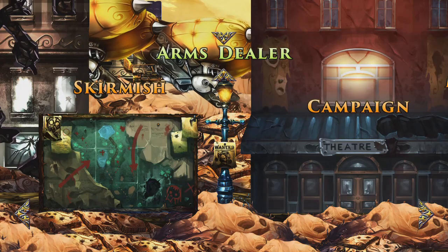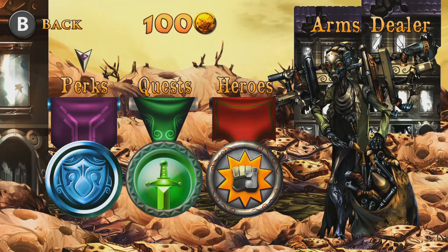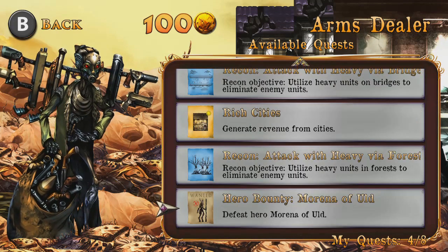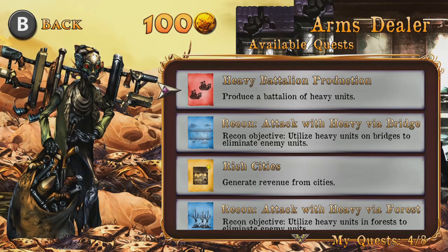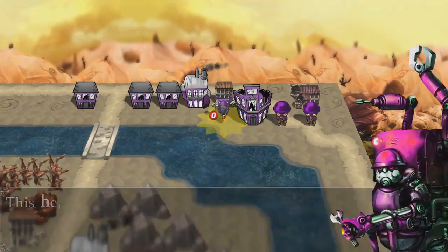Now let's talk about how you unlock perks and heroes. In the Arms Dealer section, you'll find three tabs: Perks, Quests, and Heroes. You'll need to take on quests before you can get anything from the other two. In the Available Quests section, you'll find various quests that change every day. On my first day playing, they were mostly eliminate certain units — such as infantry, air, and heavy. The next day I had different ones, such as producing a battalion of heavy units, bringing heavy units to bridges, generating revenue from cities, and a hero bounty that changes every day where you have to defeat a certain hero. You can hold on to up to eight quests, and while the available quests change daily, the quests in your My Quests section remain until you complete them.